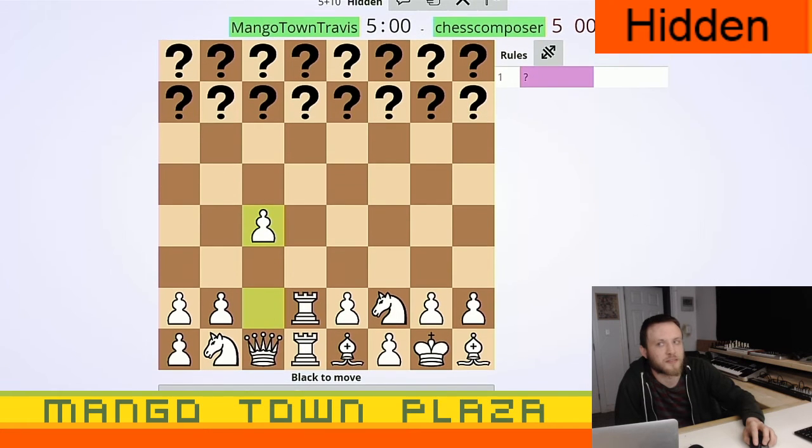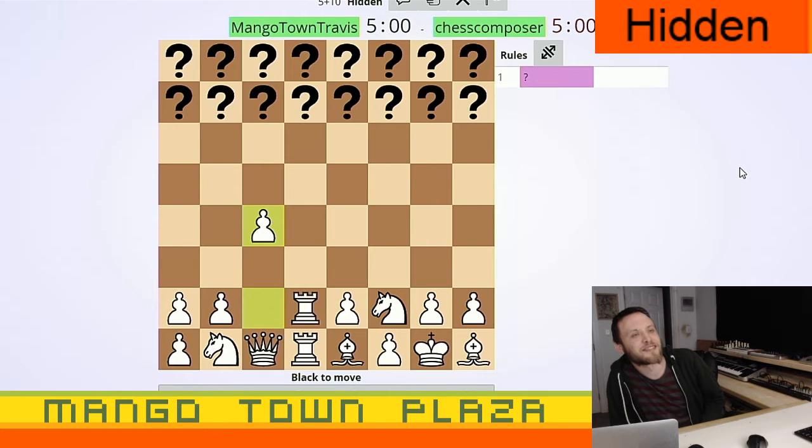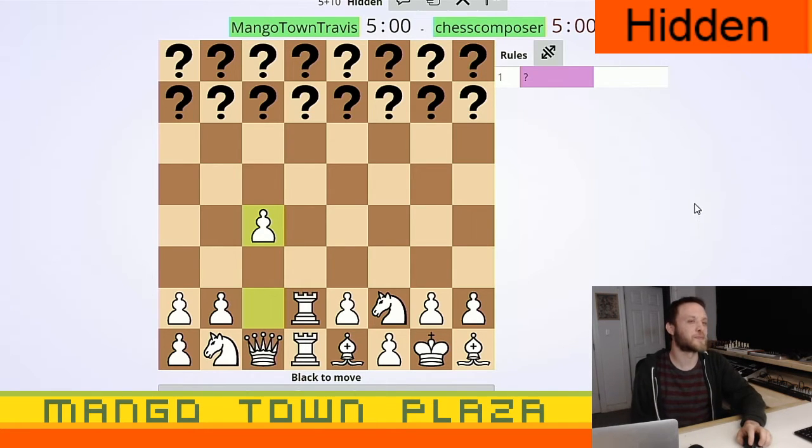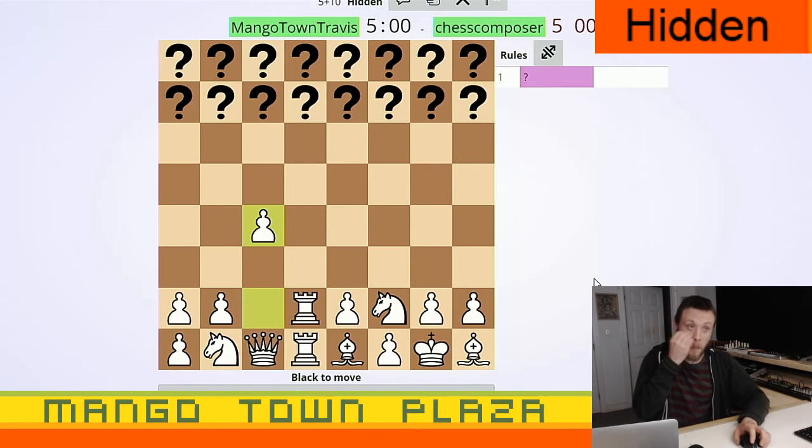You can also do moves that make your opponent think the piece is a certain thing — like I could make a move and be like 'oh that's a...' but then you know it's really something else. That pawn could be a rook, or a queen, or a pawn. Knights will be pretty obvious though — they're kind of a dead giveaway.